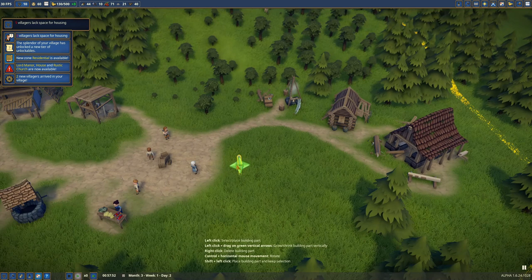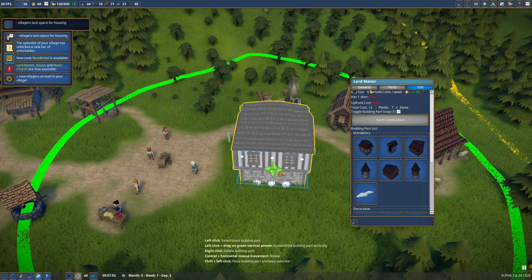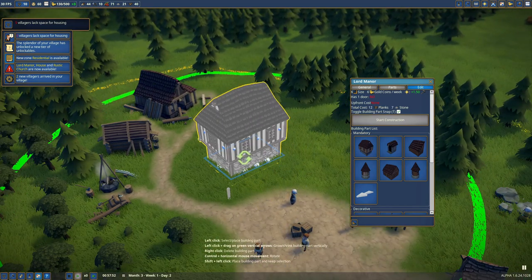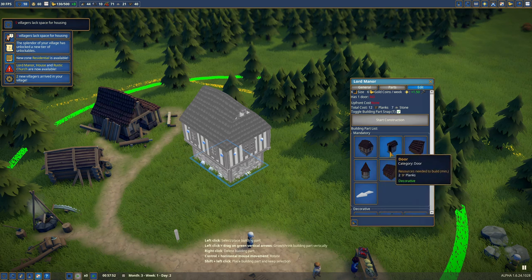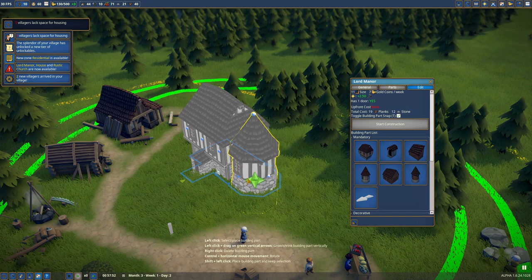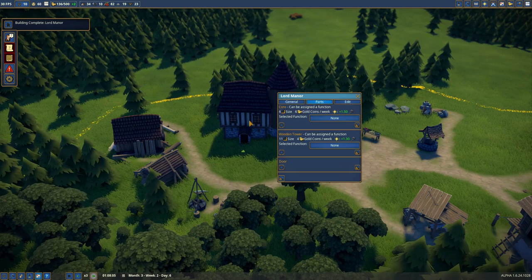The lord's manor is multiple pieces — we can build the core of it. Wow, it's bigger than I thought! Let's put it right here. We can build a door — I want it in the center. Snap that to the center. And then of course we need a tower. A wooden tower isn't much of a tower but that's fine. We can make it a little bit bigger. Perfect — that looks great. Start construction!